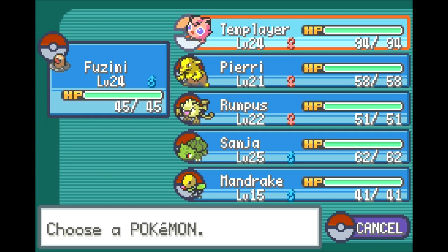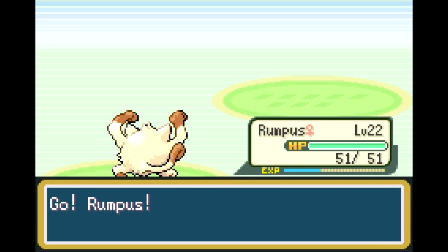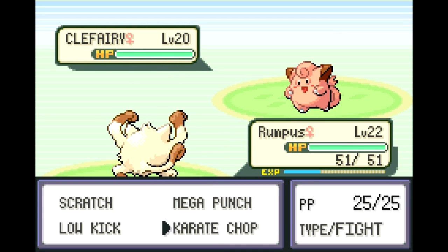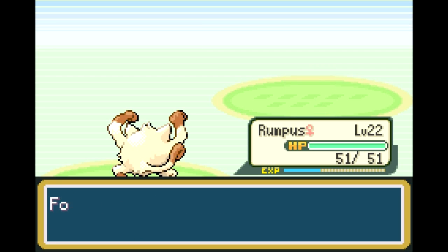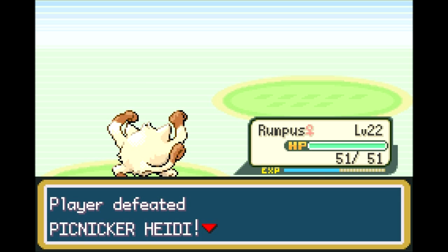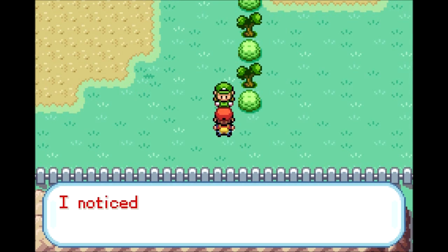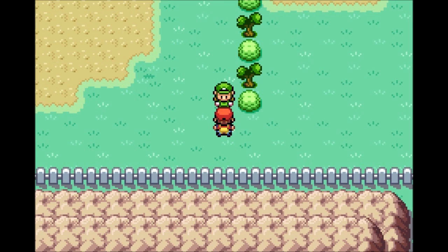Clefairy coming out — I'll switch to Rumpus who needs some work. Clefairy is just a Normal type in this version; they did obviously make Clefairy a Fairy type later on. Karate Chop takes down Clefairy easily. Down goes Picnicker Heidi. She mentions some Pokemaniacs prowling around — she's hinting that there won't just be Rock-type trainers in the Rock Tunnel.